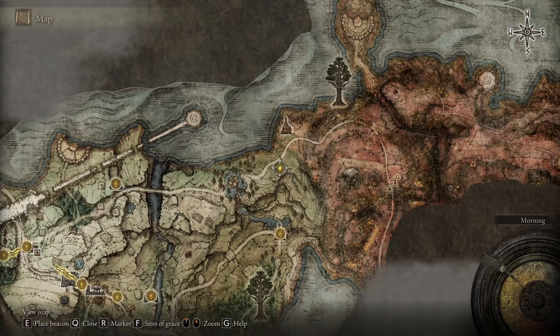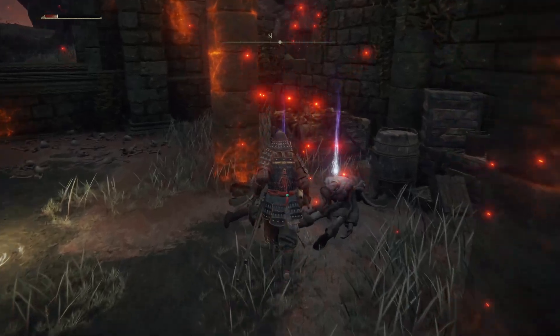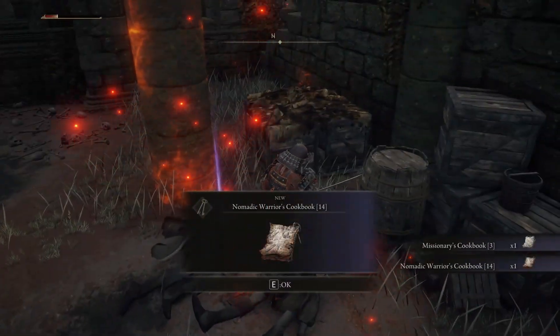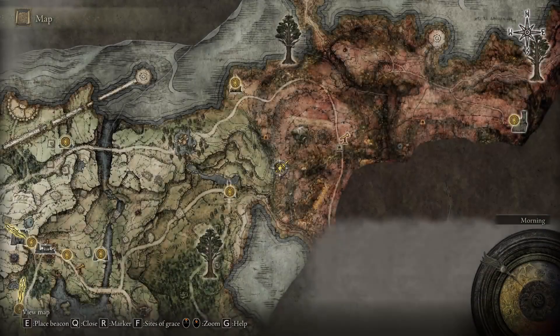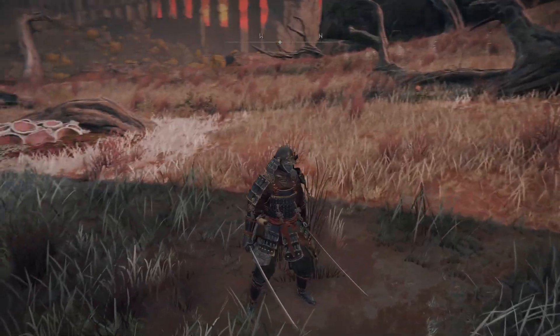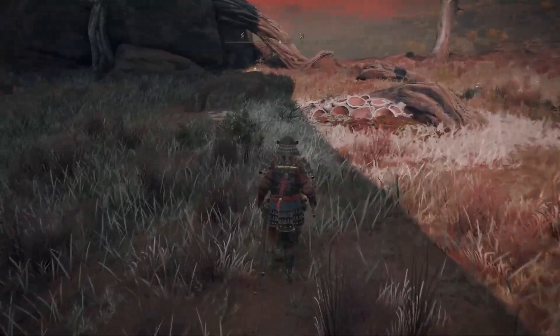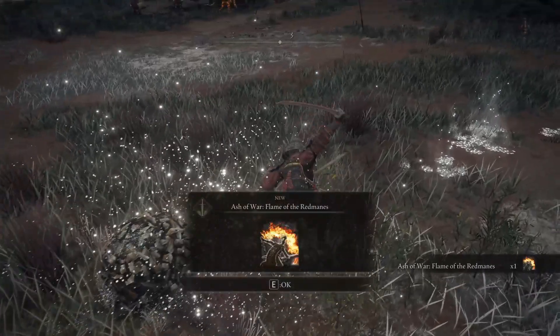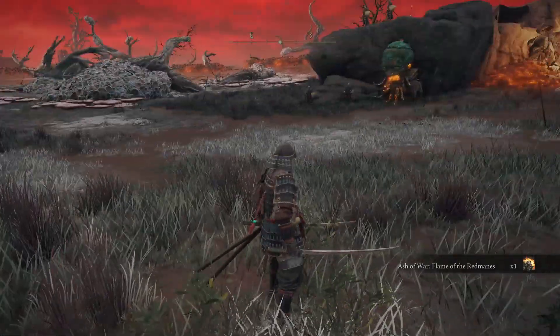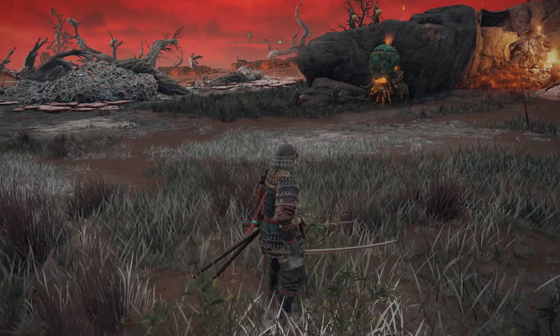Then jump down, run through avoiding the enemies, and grab the Radagon Sword Seal and exit the fort. Next, head to the Smoldering Church and grab the recipe book which will unlock the Silver Fowl's Foot recipe — another very important recipe to have as you move forward. Once you have this, head down to the North Fort site of grace and look for the invisible scarab. You'll find him by watching the shiny footprints on the ground. Once you kill this scarab you will receive one of the best early ashes: Flame of Redmanes. This is so overpowered in early game — it is totally worth the trip.